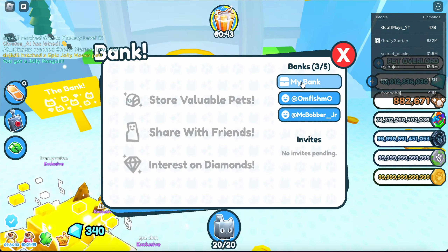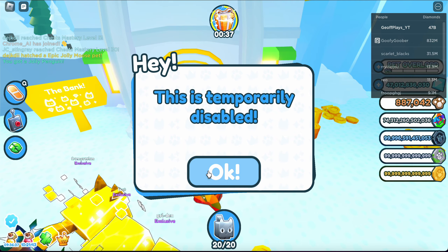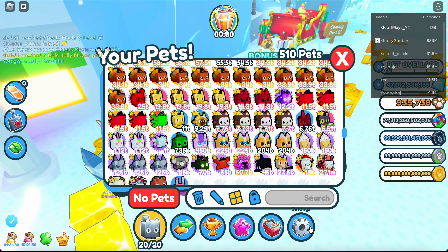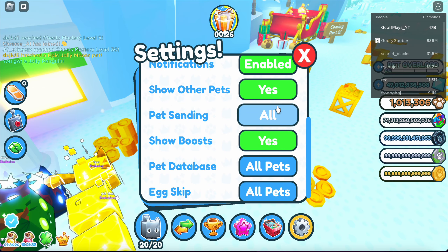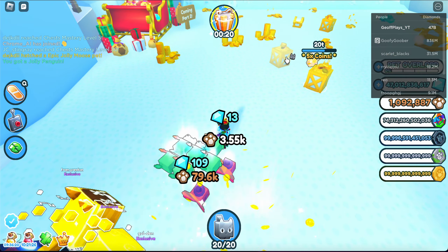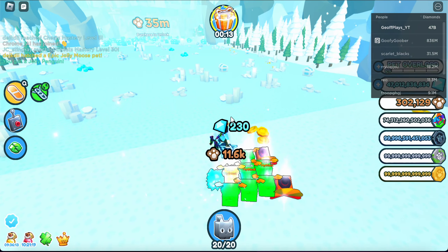Let's see if they got bank interest fixed, because apparently they removed it for some people abusing it. Oh — interest is disabled. If it's disabled, why add it back? Anyway, I should be smarter and send pets to a single lane — I completely forgot you could do that. Let's break stuff. I can buy the next area just like that!